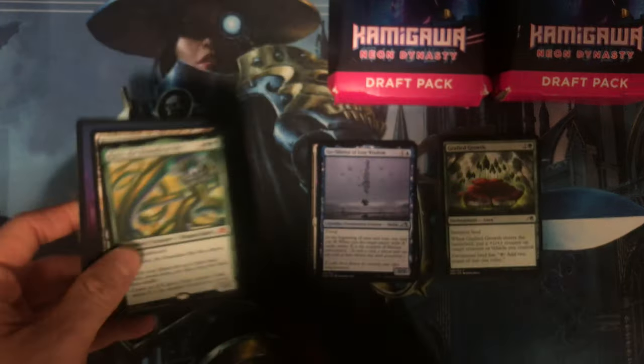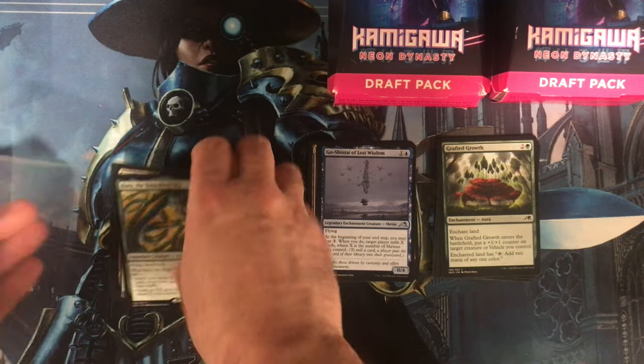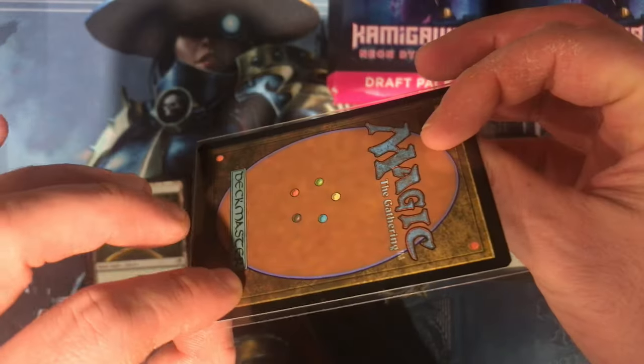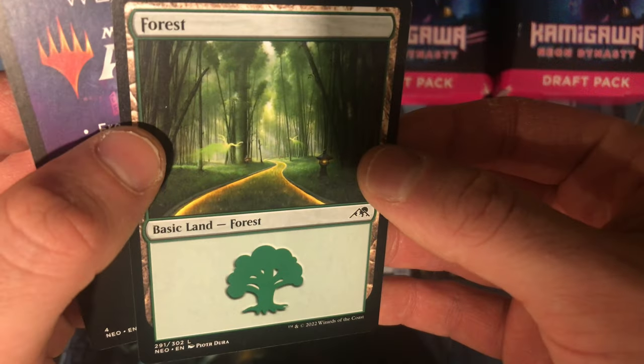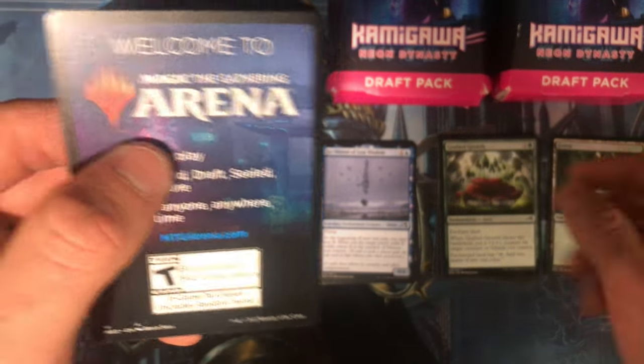I got a mythic — you know what that means, I gotta get a sleeve otherwise you guys will be after me in the comments. Now I gotta protect that sucker. And what else do we got here? I got a Forest basic land — those aren't as exciting — and an ad, whoop-dee-doo.